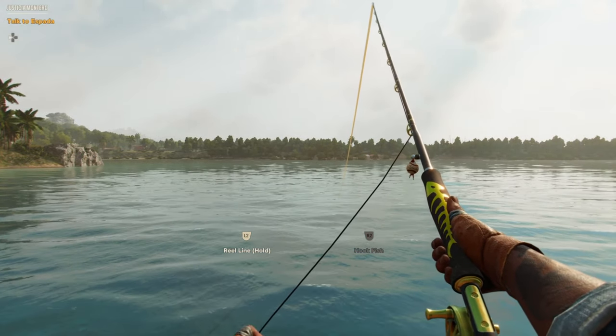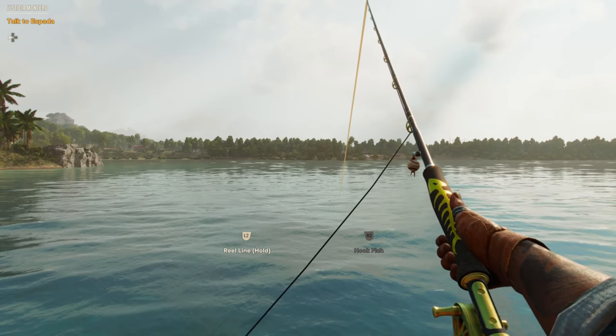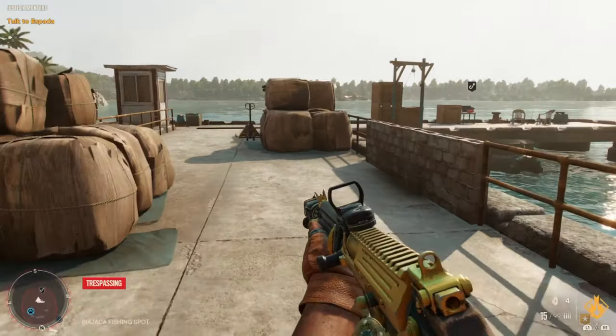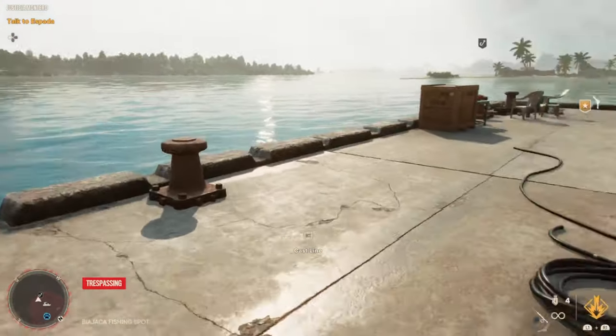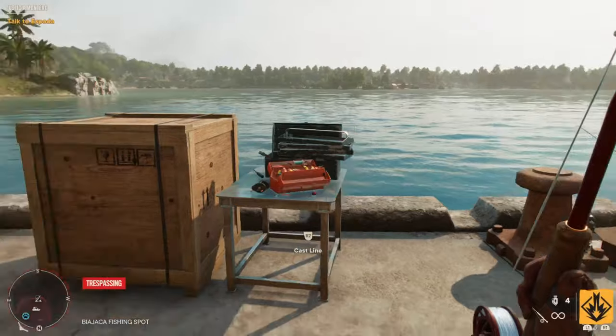First of all, if you want the fishing rod, you get it from a mission at the first island. I don't remember the name, but it's a mission with a fisherman. After you complete it, the fishing rod will basically be in your weapon wheel. If you want to upgrade your fishing rod,